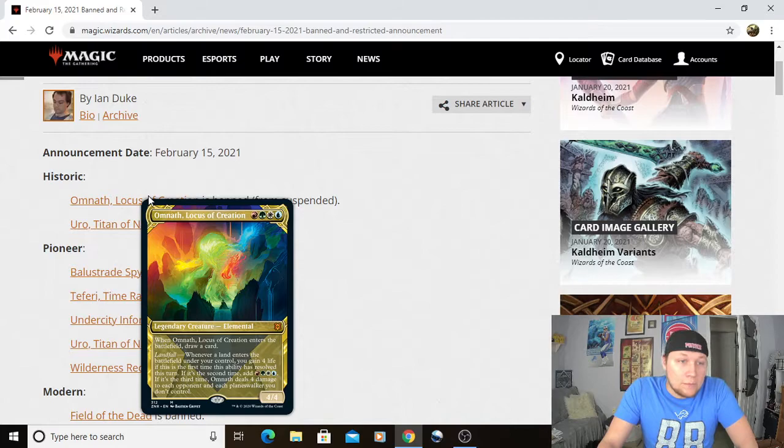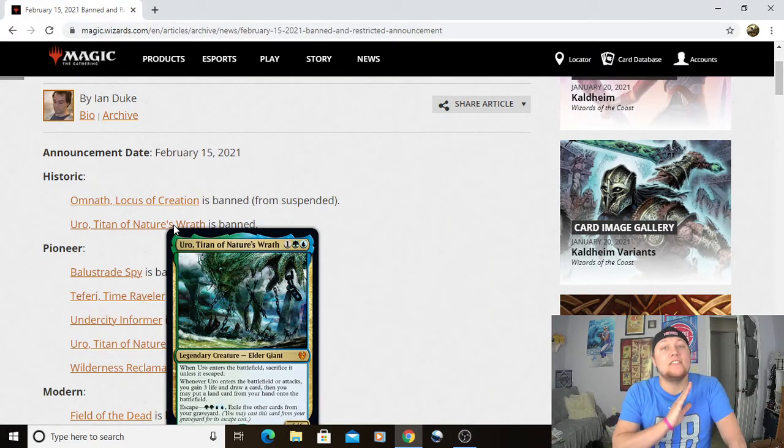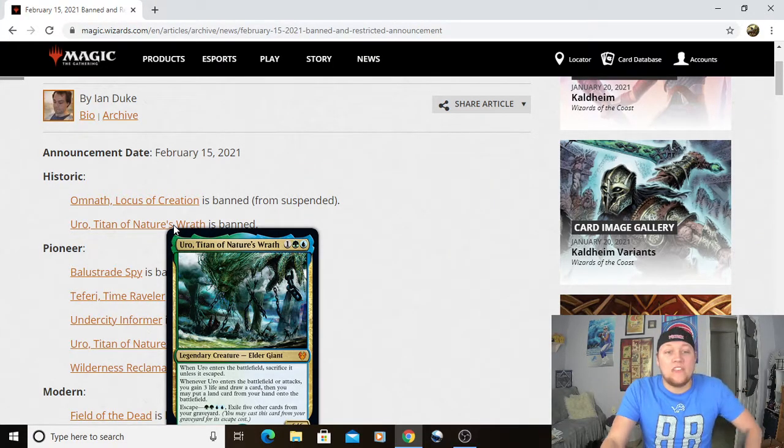And then we got Uro, Titan of Nature's Wrath — banned, not even suspended. It is banned in Historic. Everybody knows what Uro's been doing. It is extremely efficient. Getting all that life gain, the card advantage, being able to bring it back incredibly easily is just too much for the Historic metagame and other metagames, as we will see in just a second. Overall, not surprised that this card is banned. It definitely needed to get done.